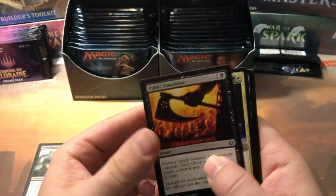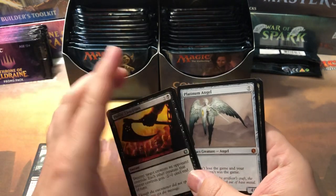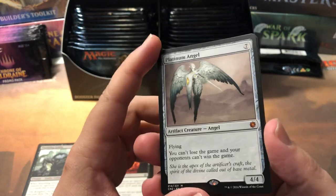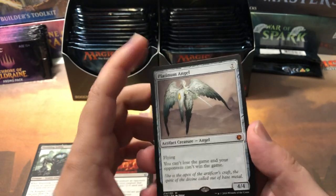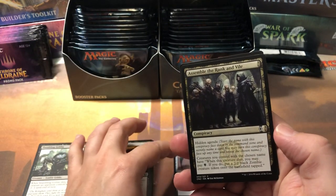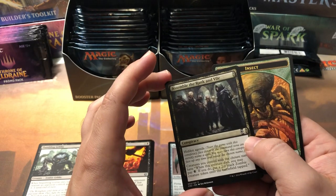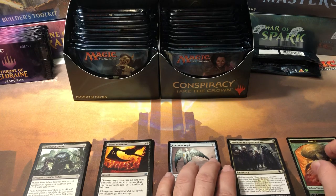Alright, uncommons: Public Execution, Juniper Order Ranger, a little reprint, Dread Statuary. Oh, and a Platinum Angel on the first pack — look at that! Pretty platty. Good old Platinum Angel with the original artwork. I have some of these originals in one of the decks I kept when I sold my collection 12 years ago. Then we've got Assemble the Rank and Vile. I guess these are the conspiracy cards themselves — I don't think any of the conspiracy cards are worth anything.